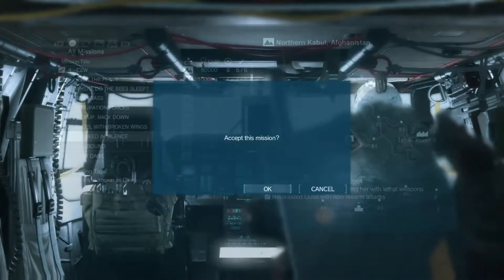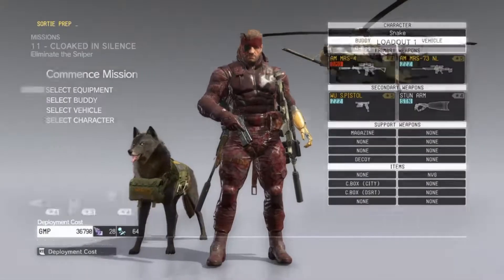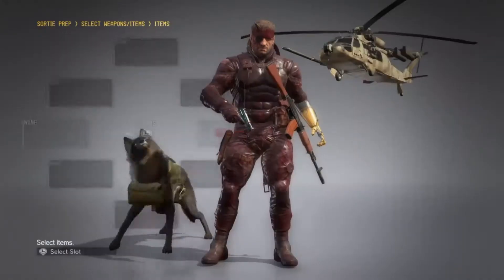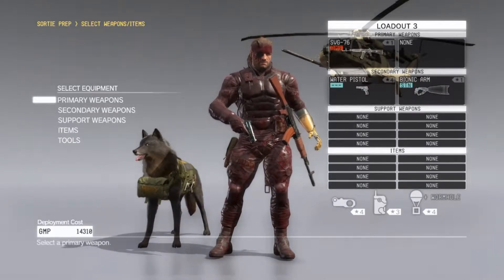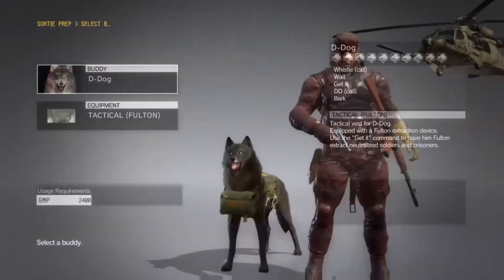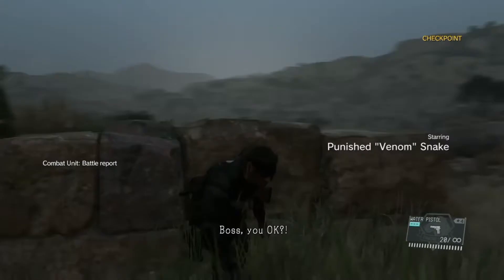What is up guys, it is Foxhound Gaming here and today I'm going to show you how to get the Foxhound emblem in the fastest and easiest way. I went into the mission where you have to defeat Quiet, and I suggest you take off any buddy that you have and get the cheapest weapons.